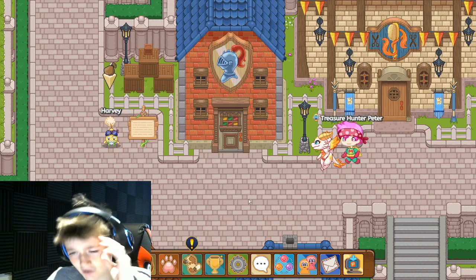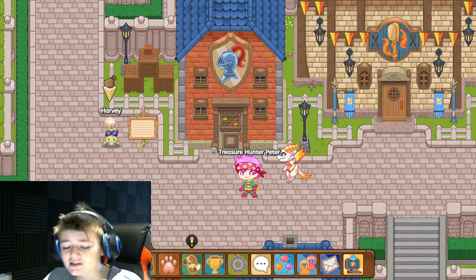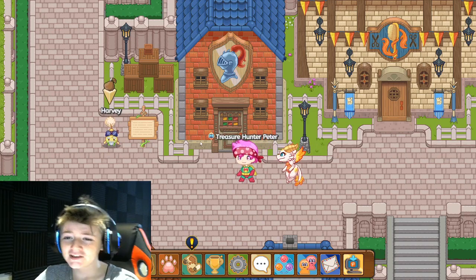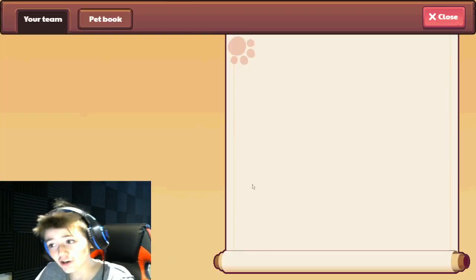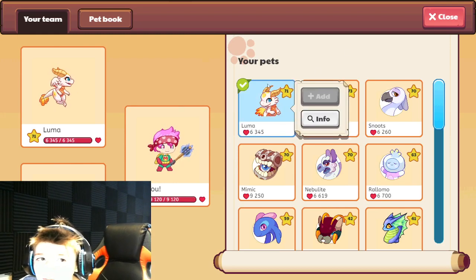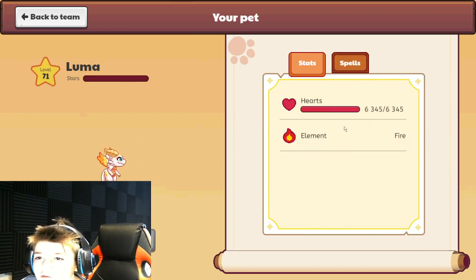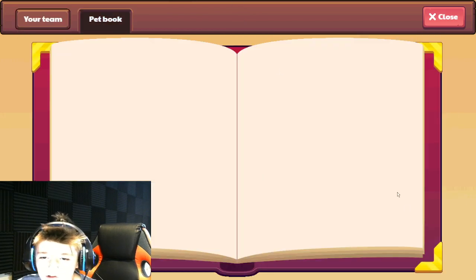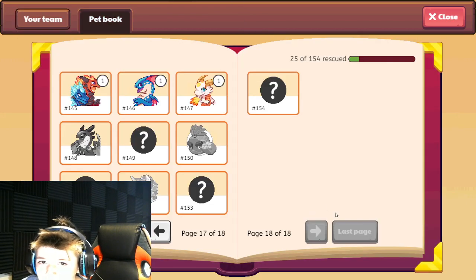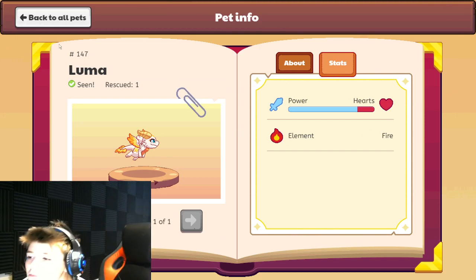As you can see here in Prodigy, this is the epic that I got — it's Luma, and when I got him he was already level 71. So yeah, pretty epic. If you look at the info, he has a ton of power, barely any hearts. He looks super sick.